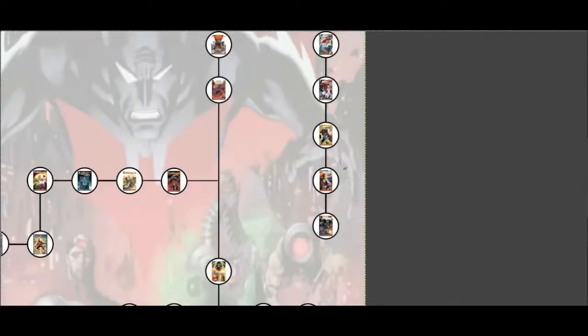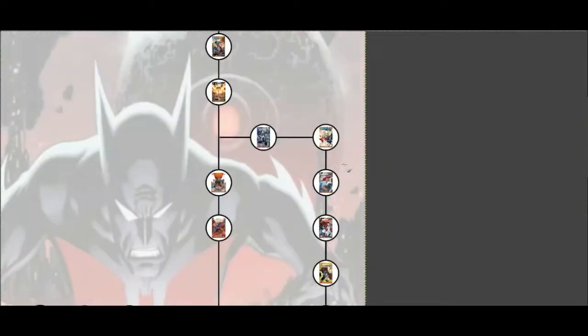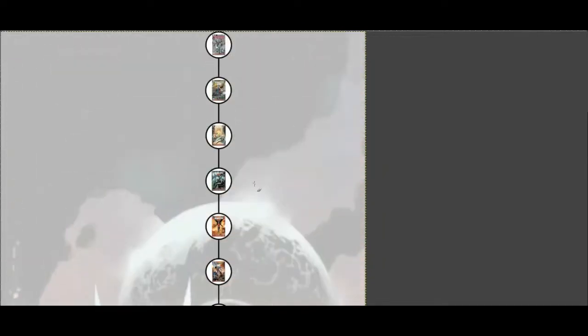Today's episode is video 7.2, which is going to cover Earth 2, Future's End and Convergence. Now this obviously isn't my main New 52 reading map — this is a much smaller guide to do with the Elseworlds components within the New 52. I discussed all that in the last video, which also went into looking at World's Finest and all the series you can see up here. So today we're going to start just after World's End.